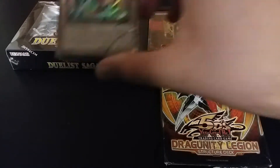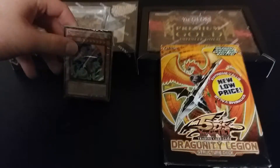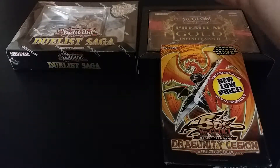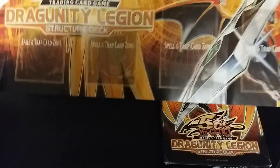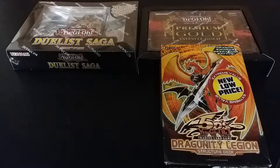Now we have the cards. Oh yeah. Also we have the playmat. It looks awesome, it looks really good. Too bad the playmat paper like this isn't great, but it looks really nice.